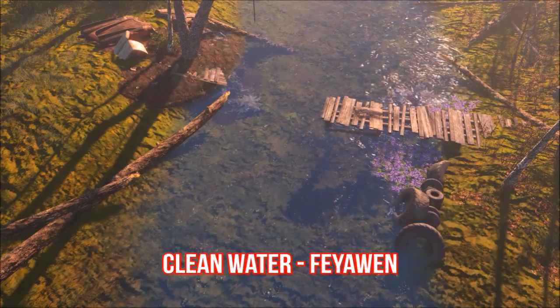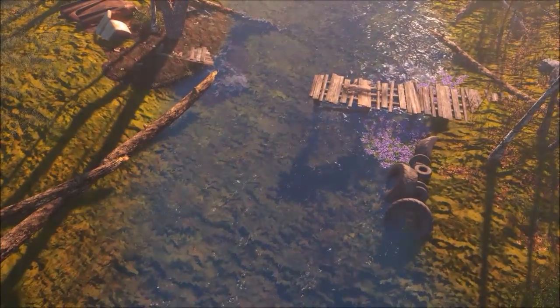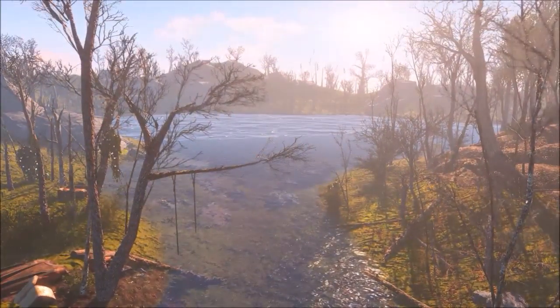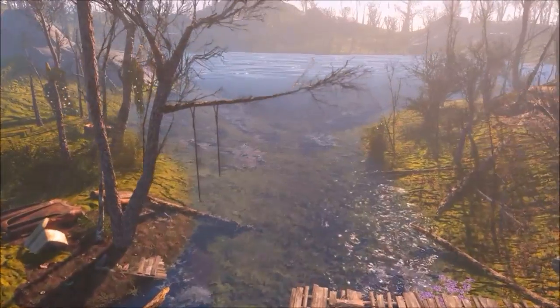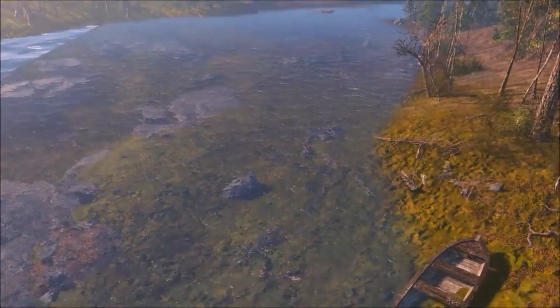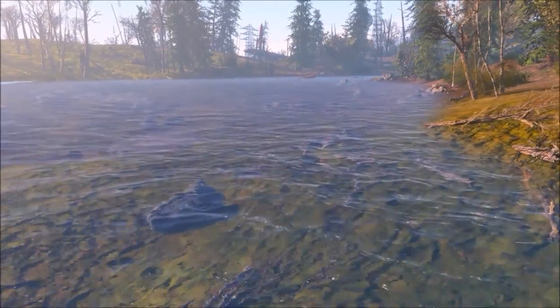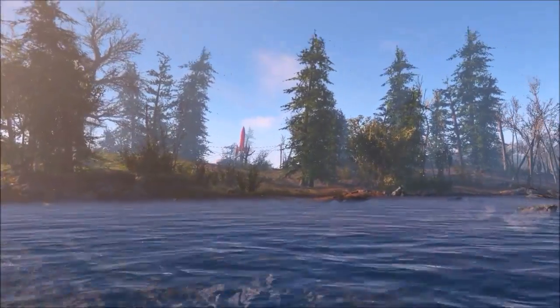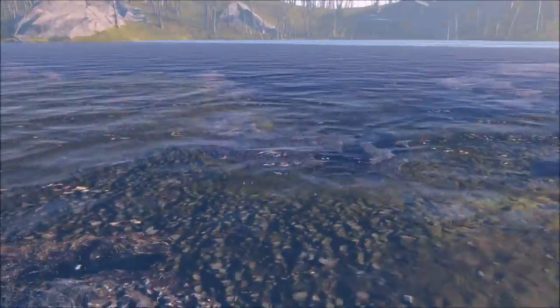My final mod this week is Clean Water of the Commonwealth by Feowen. This mod removes all radiation from water when drinking it or swimming in it, and it also cleans it up so you can actually see through it. I really liked that it gave the Commonwealth kind of a tropical look and it really revamped the Commonwealth and made it really pleasant to look at. Both this mod and the wet mod that I showcased in a previous week are both really nice when it comes to overhauling the water textures in Fallout 4. It's hard to decide which one is better, but I recommend that you try them both out to see for yourself.